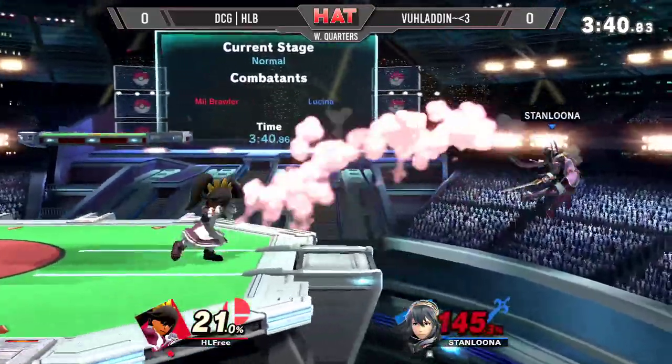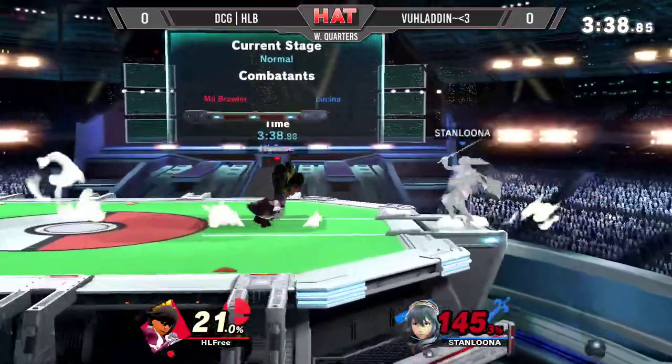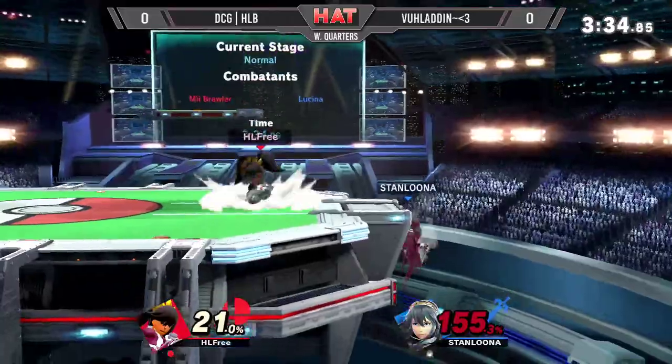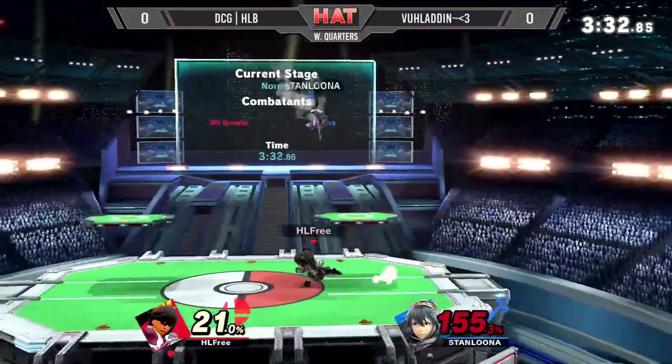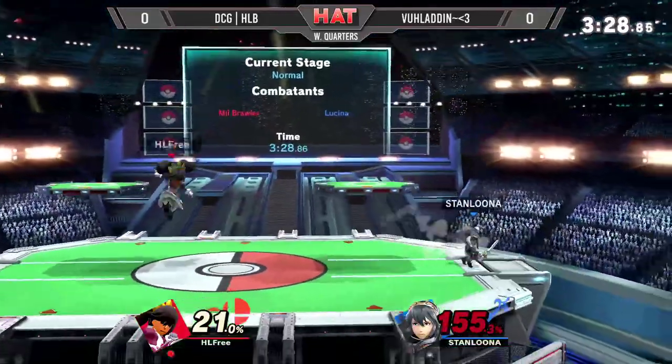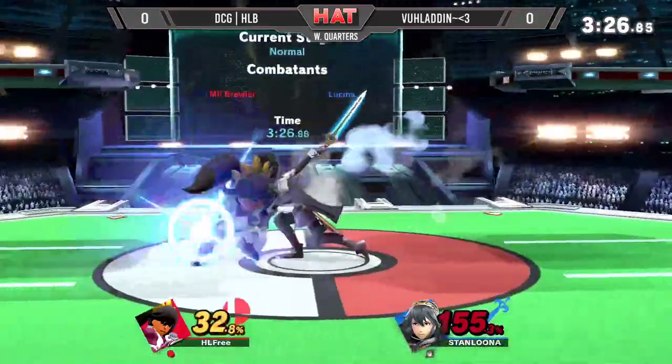This is the comeback situation. Reversaled immediately. Once you're at the ledge versus Valadin, I don't care what percent you're at, I don't care what percent he's at — it's scary. It is. Valadin's a really good ledge hopper. Lucina's just good at that too, but Valadin especially. That's where he makes his money — farming those world edge aids.